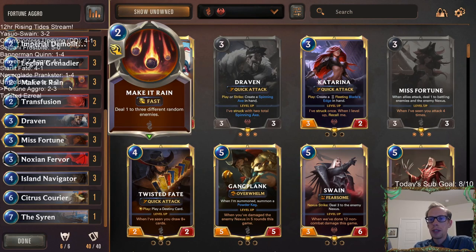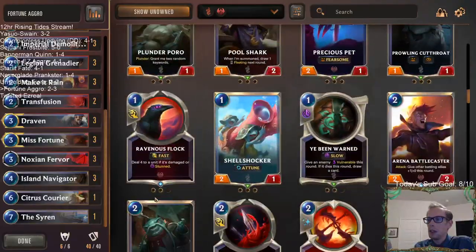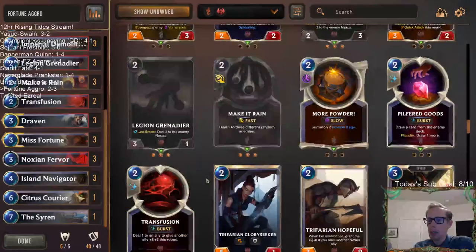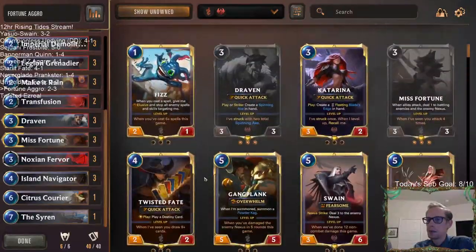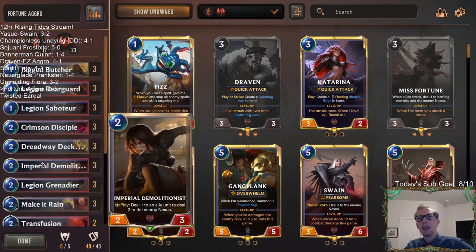One card I'm interested to try out more is the Armored Tusk Rider. After playing those games, Make It Rain and Dreadway Deckhand looked pretty poor. The rest of the deck I liked. We have a lot of good stuff — not very much that didn't look good. But those two looked pretty bad. If we replace Make It Rain, we need more removal, and probably a little bit more on the top end, since we've got enough random two-drops basically. That's Fortune Aggro.